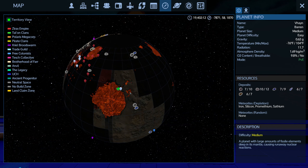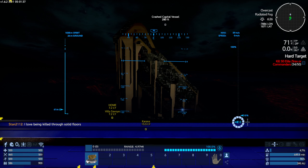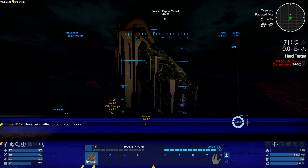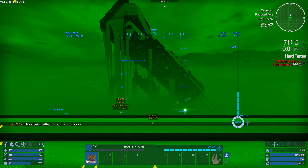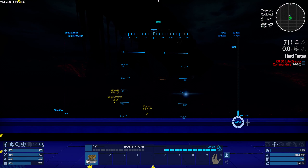Iron in itself is pretty easy to get, but one of my favorite ways to do it — and I tend to do this in the early game as well — is in a pinch if I need to get iron, come to a barren planet. Look for these crash capital vessels, although you can really do it with any POI that's standing fairly vertically. This POI in particular has a lot of blocks above the ground, so it makes it easy to collapse it and harvest it.